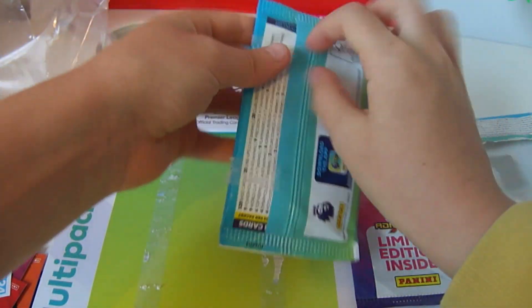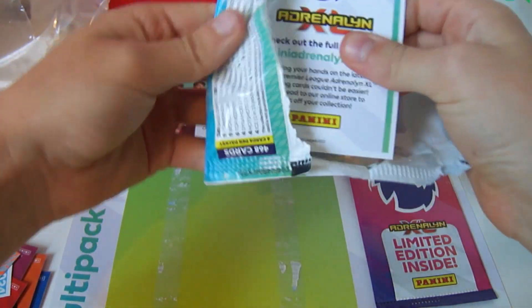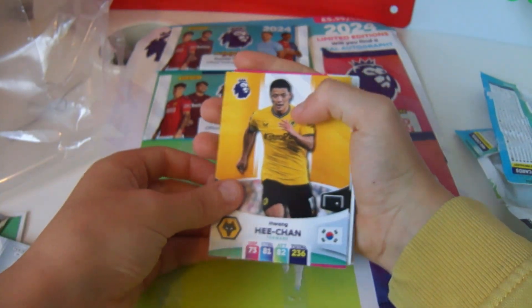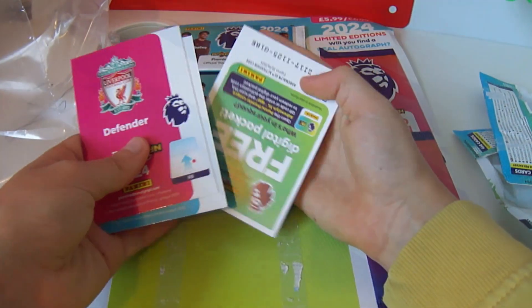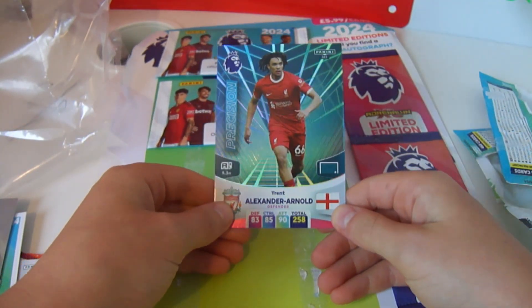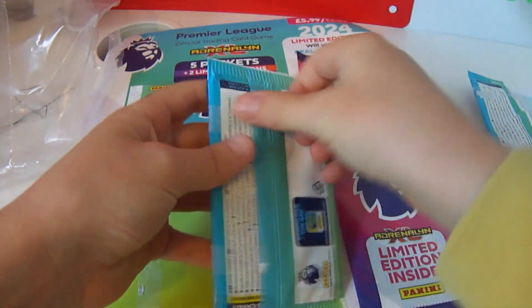On to the third pack: Diego Carlos, Mitrović, Hwang Hee-chan, Dan Burn. Code for you guys — Manchester United badge and Trent Alexander-Arnold Precision swap. Penultimate pack: Ayew, Worrell, Basham, Dálty. Code card for you — Bruno Guimarães Colossus and Jorginho Playmaker swap.